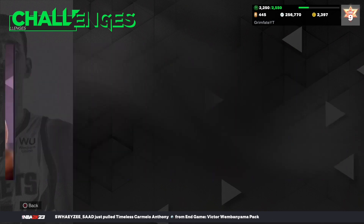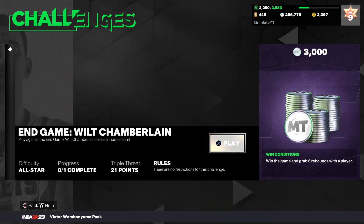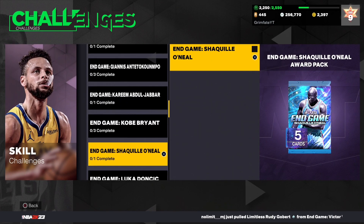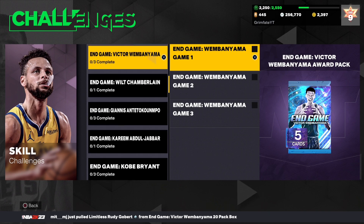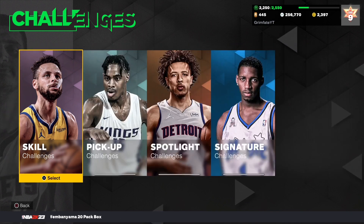People may have forgotten or not finished certain sections without realizing it. Make sure you go ahead and do all these sections. The newest Wembanyama one is pretty simple — the third game is just to get a couple of blocks, and the first two games are just Triple Threat. A lot of people forget they missed one or two of these, which could be the difference between not getting an end game card and getting one. They don't take long, so check and make sure you've done all of them.